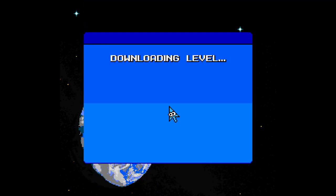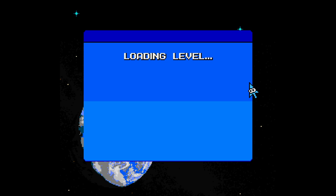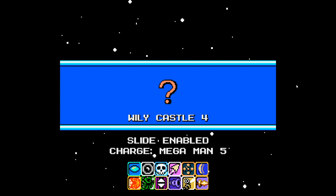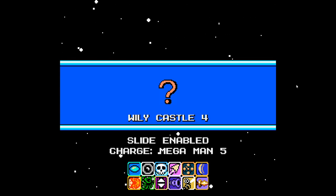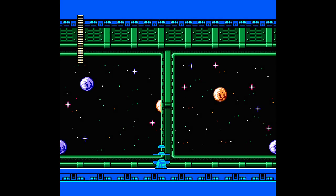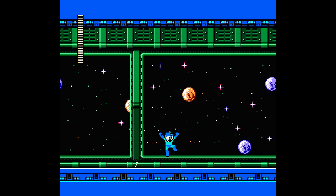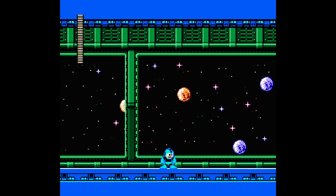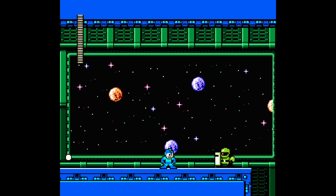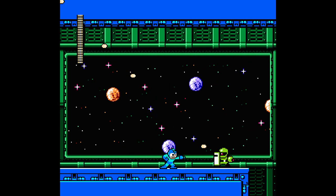I think something key with any level you make is to playtest it yourself a ton before you release it to anyone, so you can see that things work as you intend them to. It's pretty hard to judge your own difficulty and secret placement, but there's a lot where you can notice: oh, this doesn't play well, this doesn't interact the way I want it to.